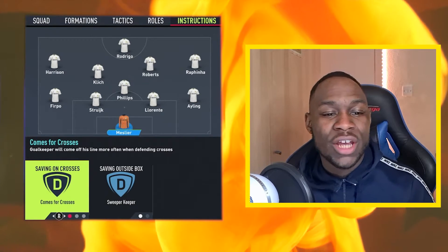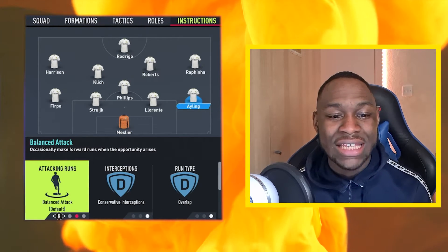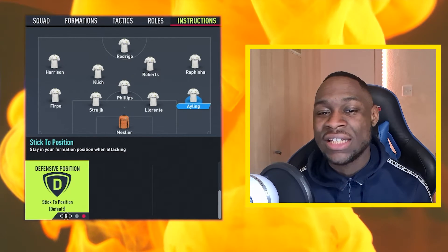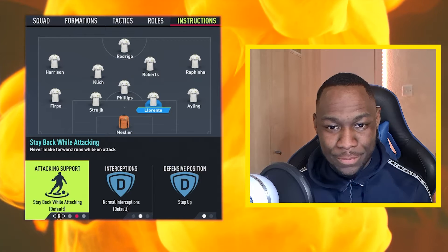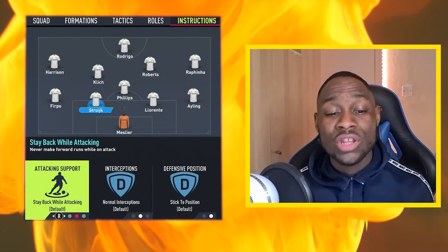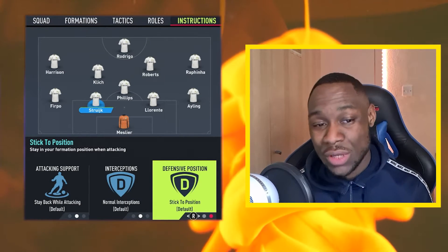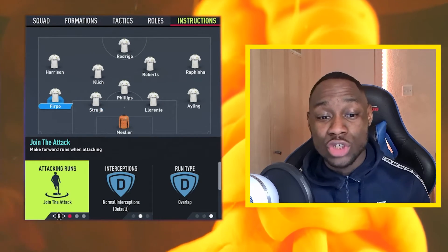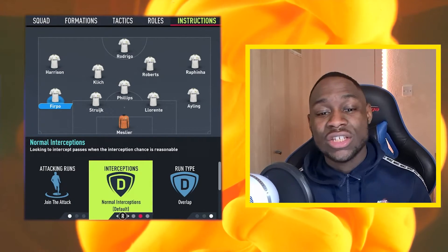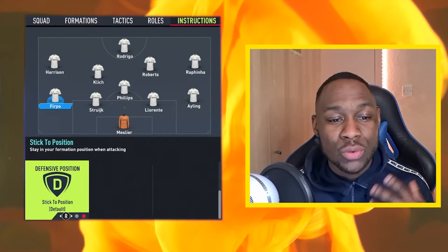Starting with your goalkeeper, make sure he is on comes for crosses and is a sweeper keeper. Moving into your right back, his attack is balanced, interceptions are conservative, run type is overlap, and he sticks to his position. With your right centre back: stay back while attacking, normal interceptions, and step up. With your left centre back: stay back while attacking, normal interceptions, and stick to his position. Your left back will join the attack — he is on normal interceptions, run type overlap, and stick to his position.